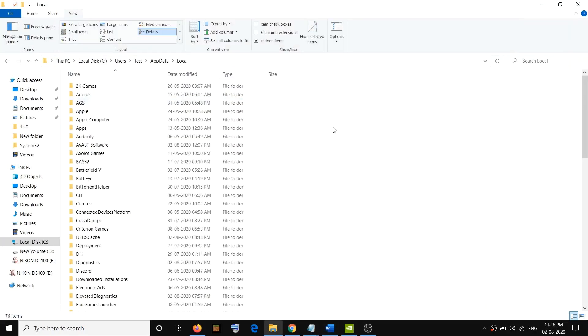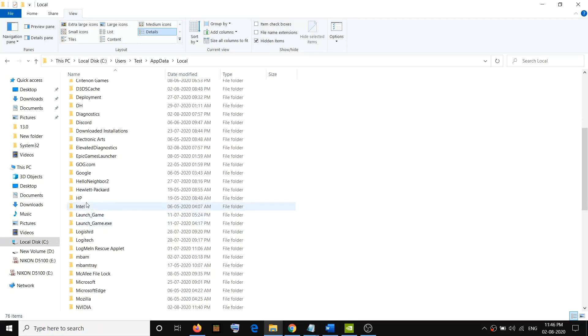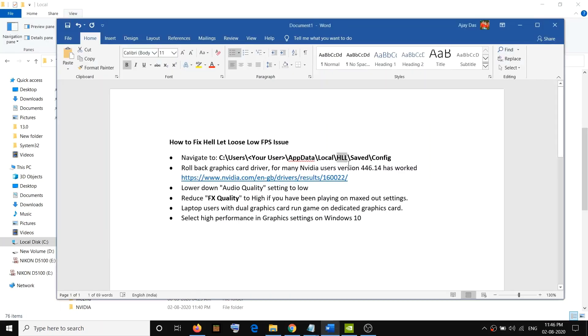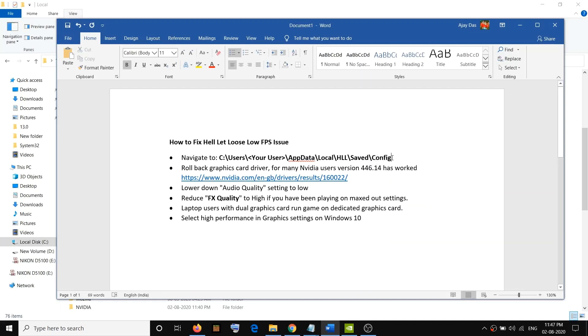Open the AppData folder, then open the Local folder, and then find the HLL folder in the list. Open the HLL folder, then open the Saved folder. Once you open HLL you'll be able to see the Saved folder, and then you'll be able to see the Config folder. Right-click on the Config folder and then click on Delete.